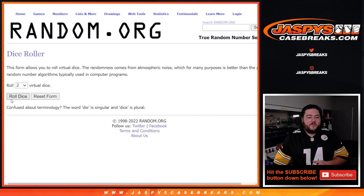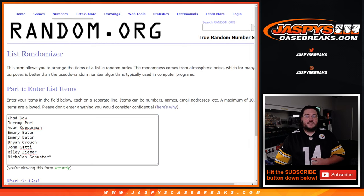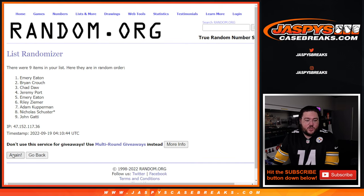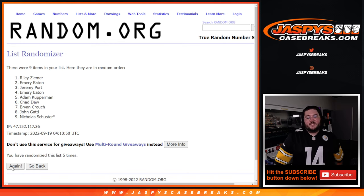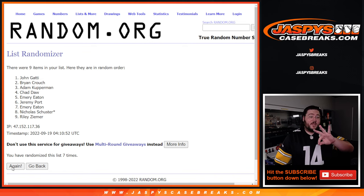Our first dice roll for the three early bird spots — two and six, eight. Eight times for this first one. Good luck. Here is one, two, three, four, five, six, seven, and last one, eight. Top three, good luck.